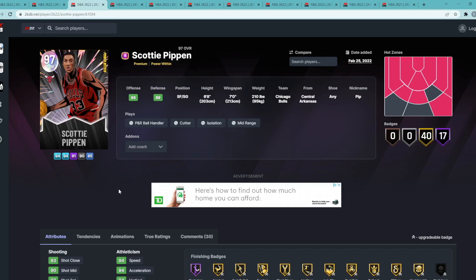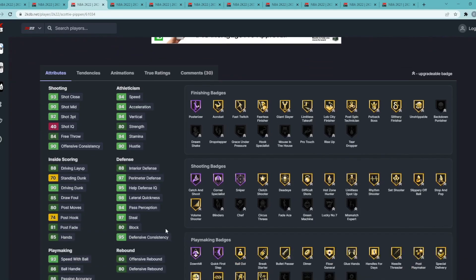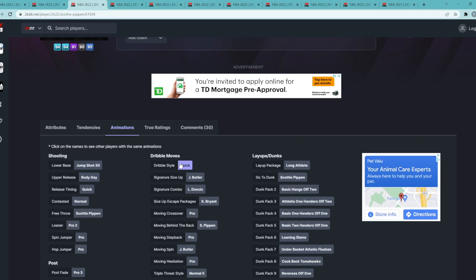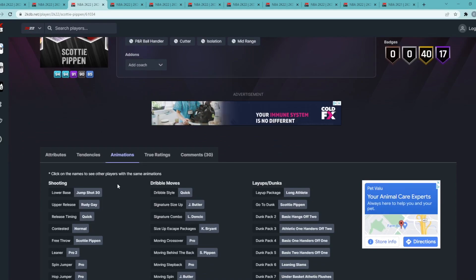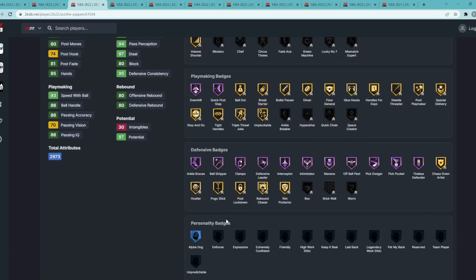Coming in at number 3 is Galaxy Opal Scotty Pippen, a small forward/shooting guard at 6'8" with a 7-foot wingspan. He has a 92 three-ball, 90 mid-range, 94 speed, 94 acceleration. Defensively still one of the best defensive cards in the game — 97 perimeter, 98 lateral, 97 steal, 88 interior, and 80 block. He has 90 driving dunk, 93 speed with ball, 86 ball handle. Importantly, Scotty Pippen has the quick dribble style, so he can actually handle the ball himself and create offense — you can realistically run your offense through him. His jump shot is also on quick.